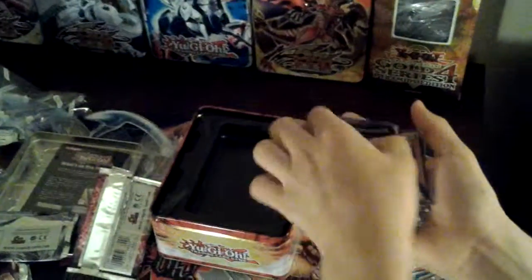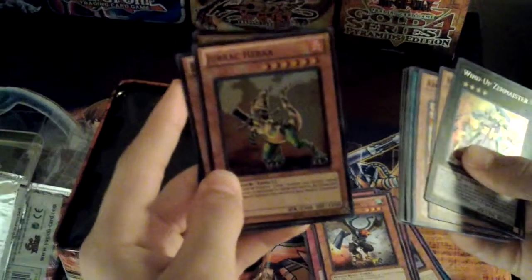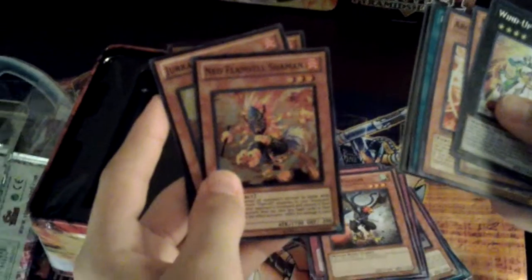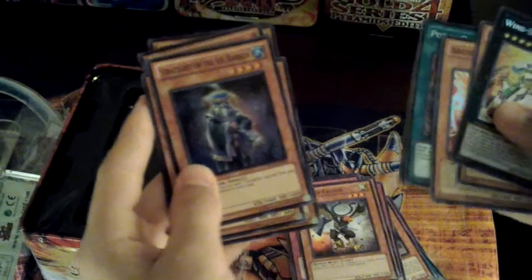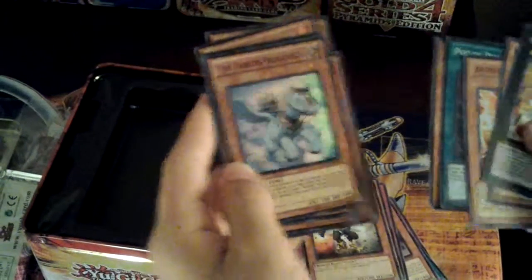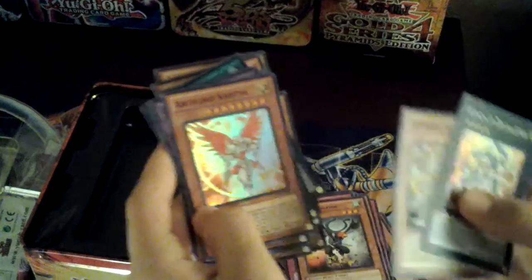Wind-Up Zen Master tin opening — let's do the recap. Got Wind-Up Zen Master, Jurek Galim, Tregunity Partisan, Neo Flamville Shaman, Gen X Ally Reliever, Tregunity Brandestock, The Fabled Catfish, Strategist of the Ice Barrier, Fabled Pegalysis, Tregunity Primus Pilus, Pot of Duality — that's sweet — Elemental Hero Gaia, Archlord Christia, Neo Parsas the Sky Paladin, and Wind-Up Zen Master.